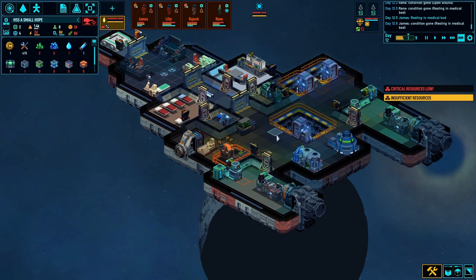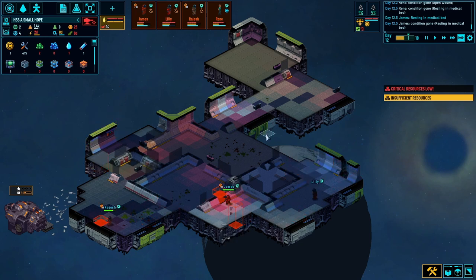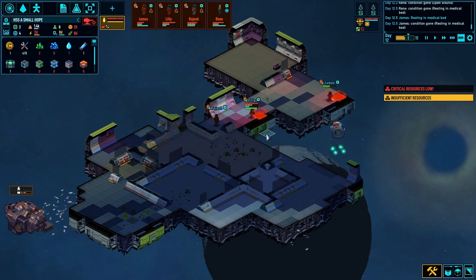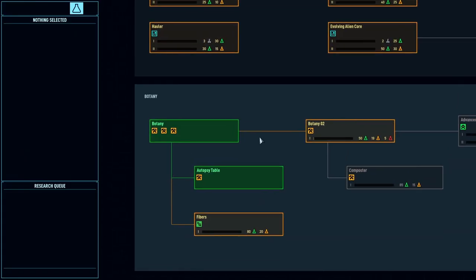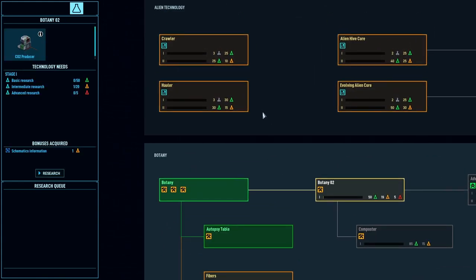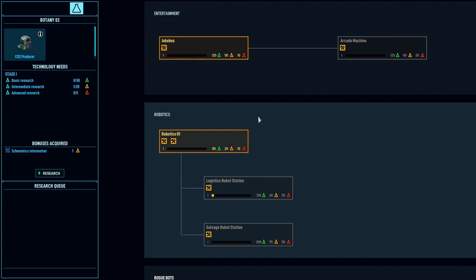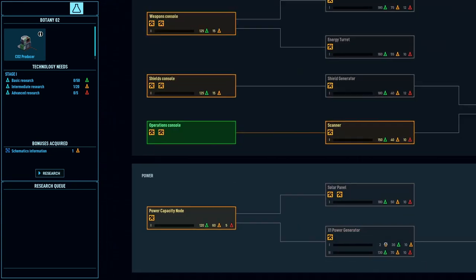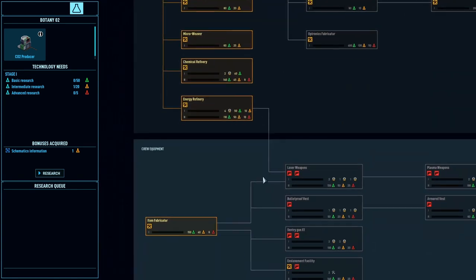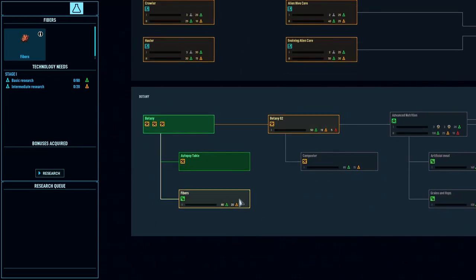I won't be able to build it anyway until we've got the blocks for it. Okay, autopsy's done. What shall we research next? Botany? Sleep chamber? I think the next one I'll probably go for is fibres. Let's research fibres.